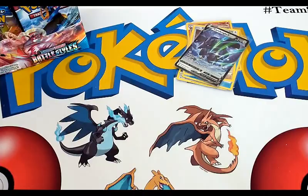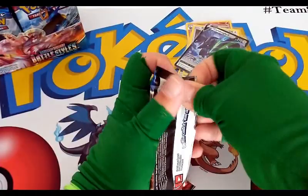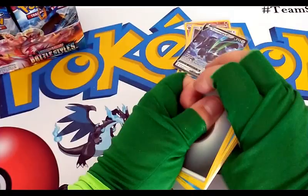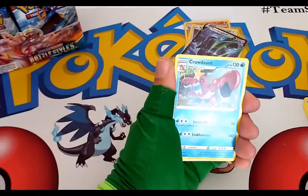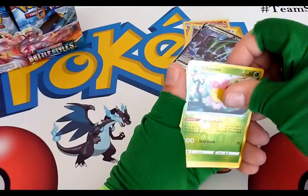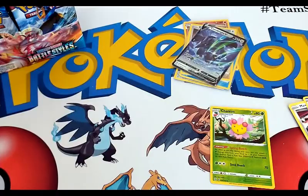Next pack — Tyranitar artwork. We have a Metal Energy, Baltoy, Timber, Corphish, Jangmo-o, Mawile Single Strike — another reverse rare, another one — and a regular rare, another rare. All these reverse rares, I'm diggin' it — I will take all the reverse rares.